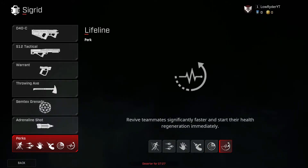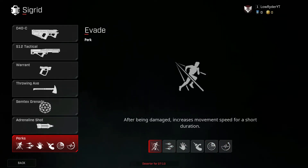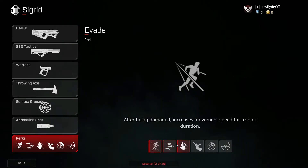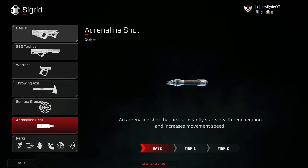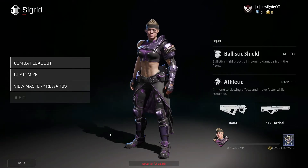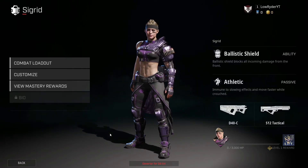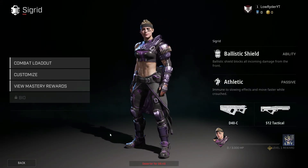Tracker rounds is always good. I'm not really sure how well lifeline is going to play out with her because she doesn't have a healing ability — you have to be right up next to somebody, but you do revive people quicker, so I guess that's good. But for a $10,000 perk I'm not really sure. Evade was kind of nice — getting shot at or being damaged moves you faster. Nimble hands is pretty standard, shredder rounds yeah. The adrenaline shot is super cool, the D40C is super good, her ability was awesome. I think she is going to be really, really annoying in game modes like Demolition and Extraction, but I think she'll be really good.